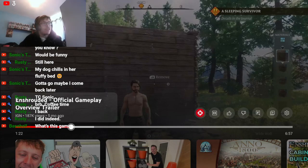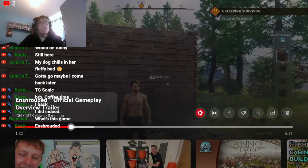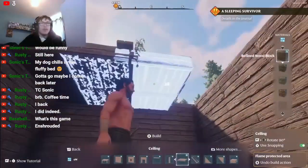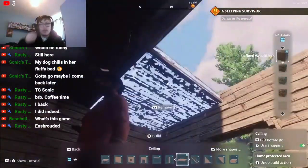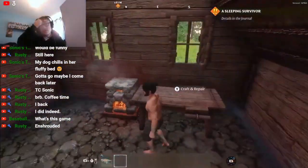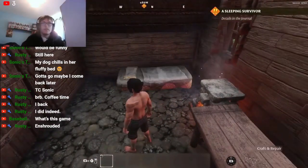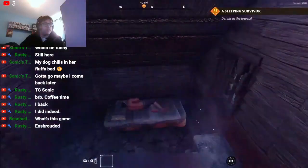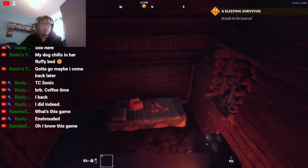This definitely feels like Conan Exiles — that's the vibe I get from it, especially with the construction. Our very first cozy hut — in order to rest, let's make sure to build a bed from the workbench. You can place it inside and after a hard day's work a good night's sleep is in order. This will give you a rested buff.